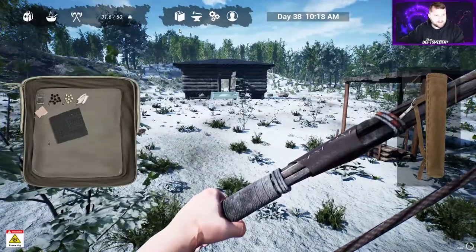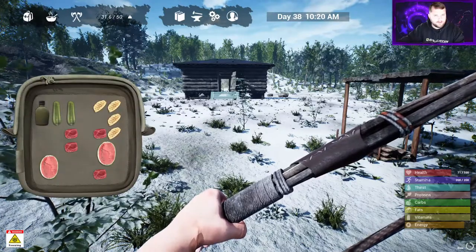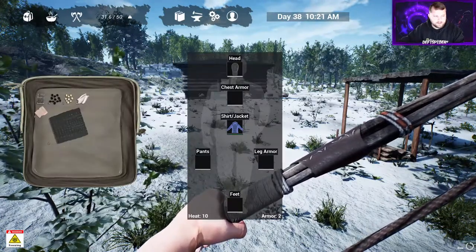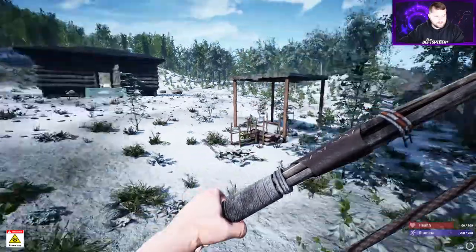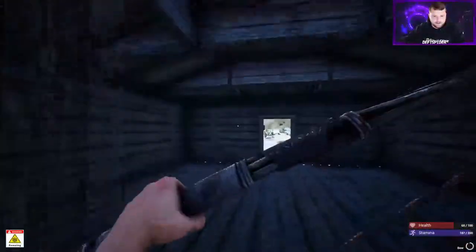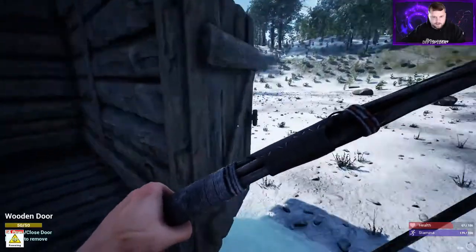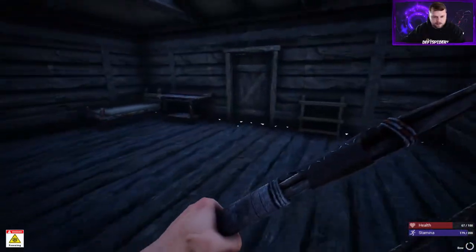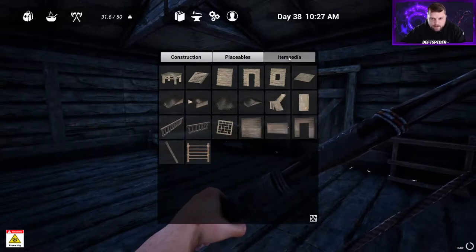Why am I freezing though? Did I take my clothes off again? Yeah, we're running around with no clothes on - I guess maybe it's time for pants. I've got pants made on the other side of the base but we were overheating so I didn't put them on. Let's put on the clothes at the emergency base - built that here, all nice and remote, no fire in here unfortunately.